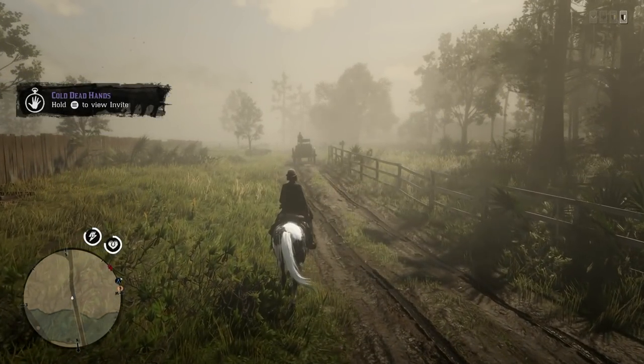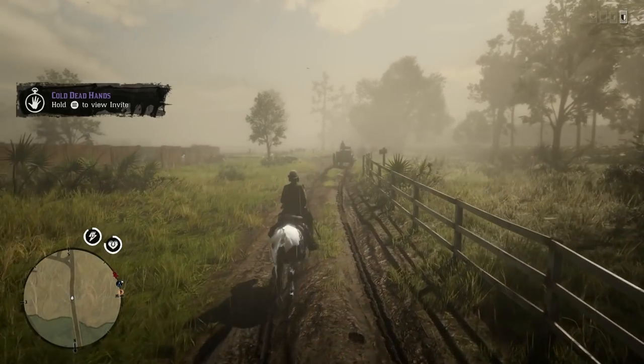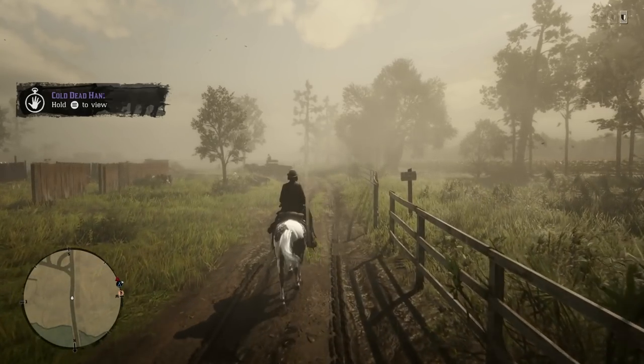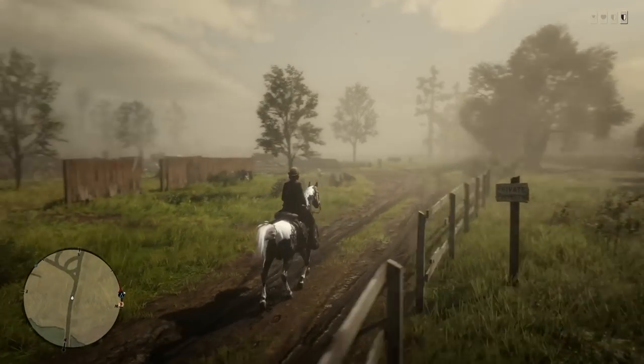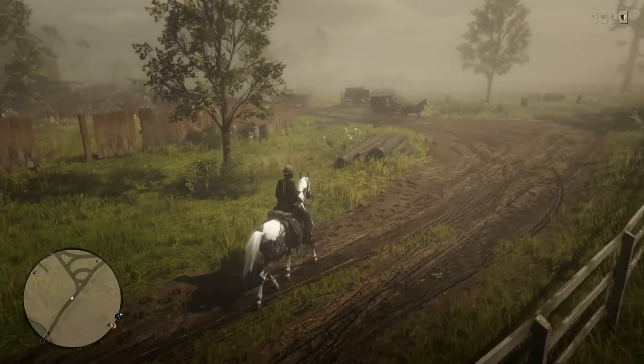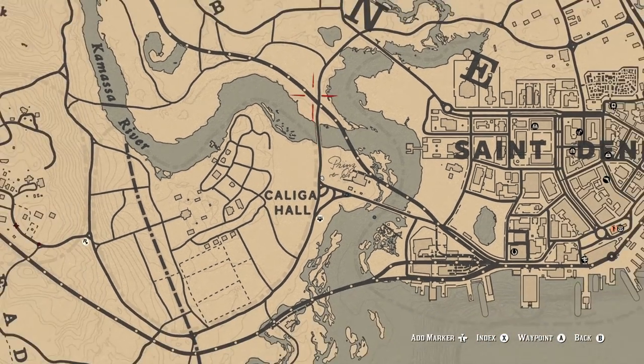Hey everyone, my name is GamerCory and welcome back to another Red Dead Online Beta. In this video, I want to show you guys where some Oleander Sage is at. I'm really close to Saint Denis, and there's a lot of Oleander Sage all around this area — more specifically, all around the Bayou NWA.